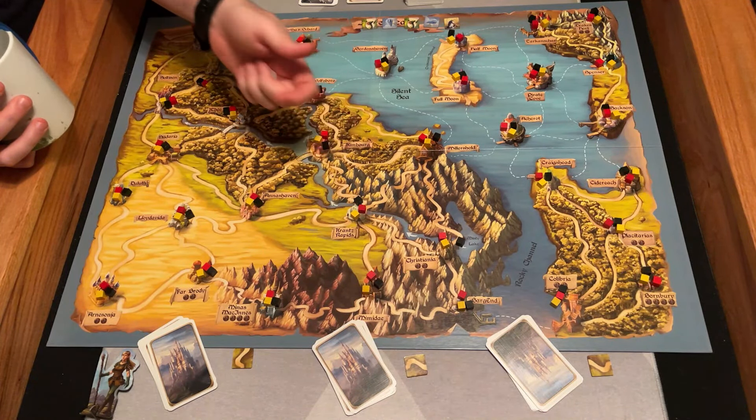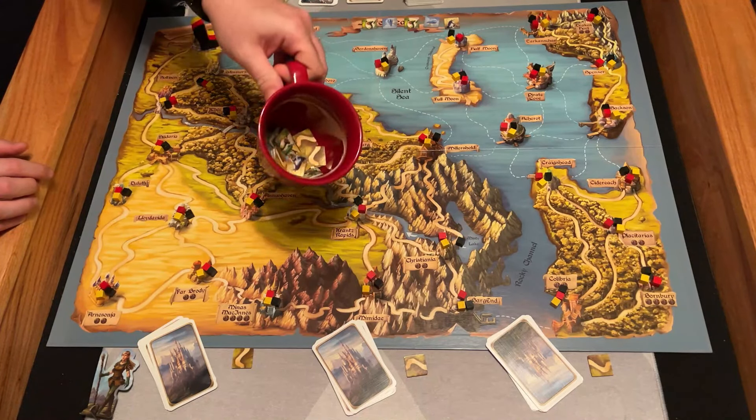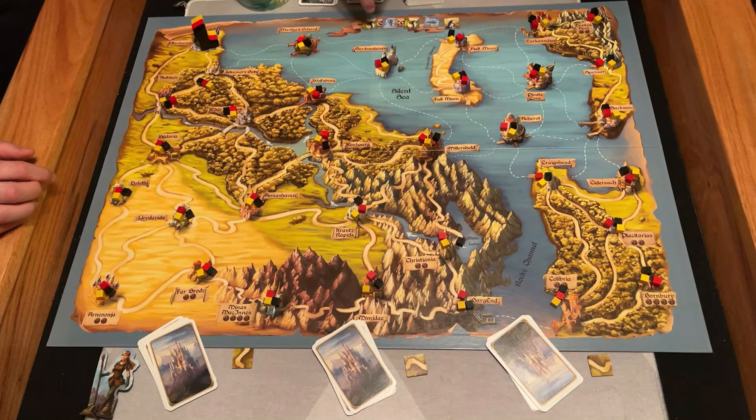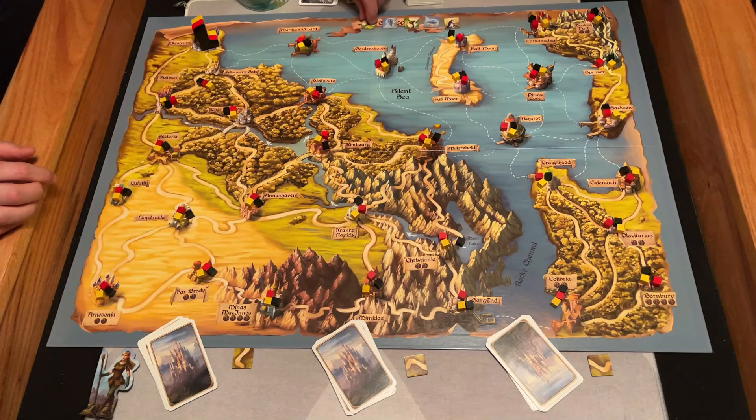The bonus tokens have a back and you're either going to put them in a face-down pile or shuffle them off to the side of the board. I put them in a cup because I like the cup — that's just how I roll. Then you're going to put the travel tokens in a face-down pile or cup as well, and you're going to draw five of them.